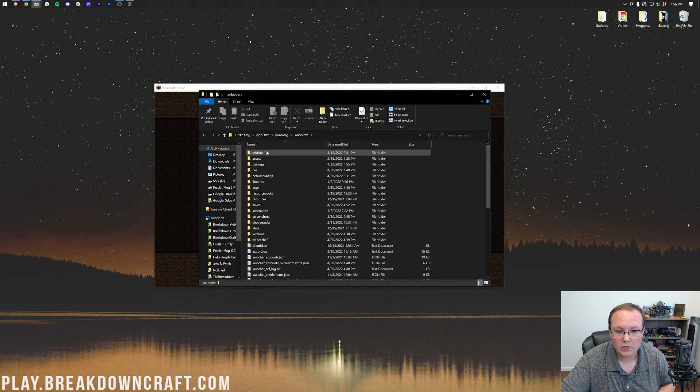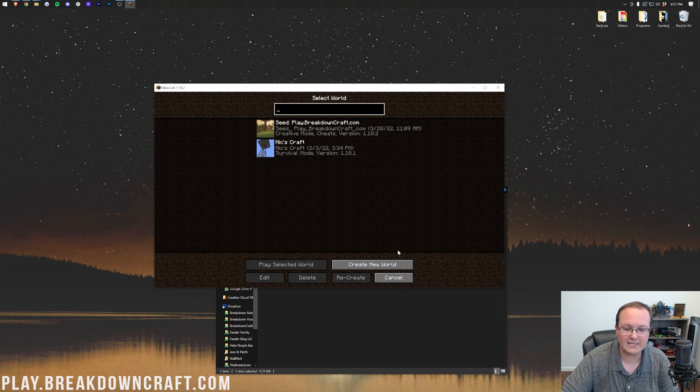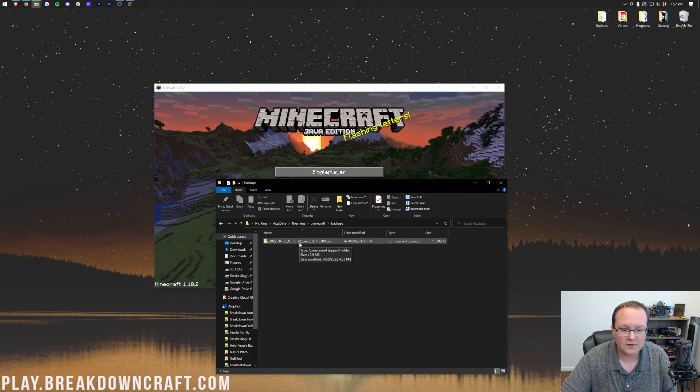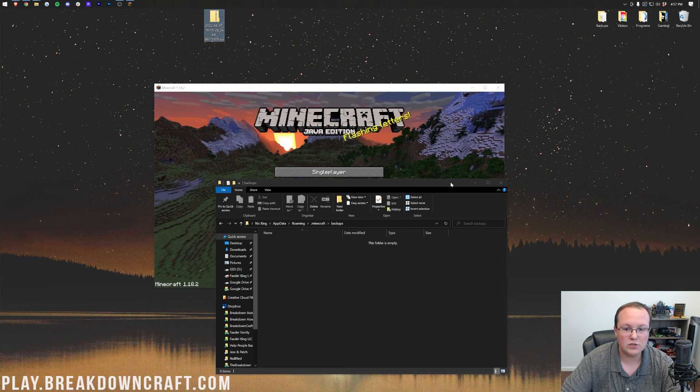And in here you'll find backups. Right there it is. You can see the date at the beginning — 4-30-2022, that's when this is being recorded — and then the world name. As you can see: Seed-867-5309. Now, this world is corrupt — it's bad. Delete it, because it's corrupt, we can't launch it anymore. But we made a backup, so that means we can go ahead, take this backup, and drag and drop it to our desktop.